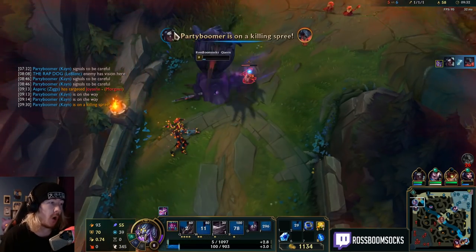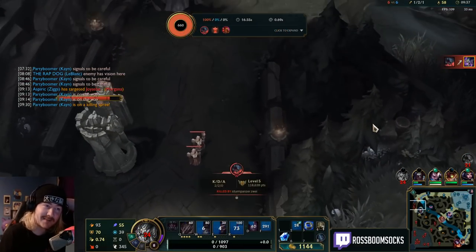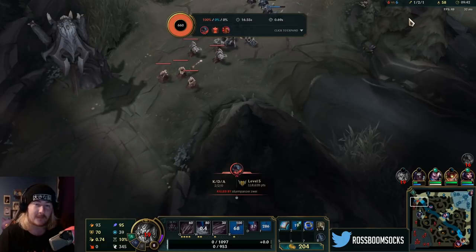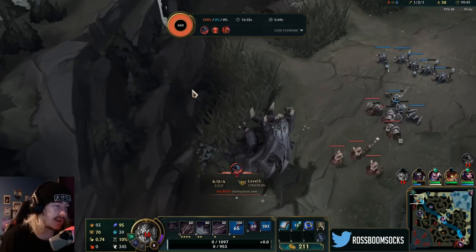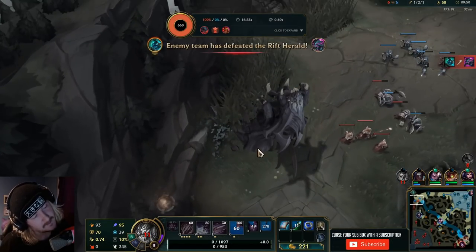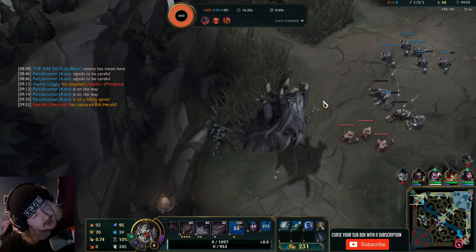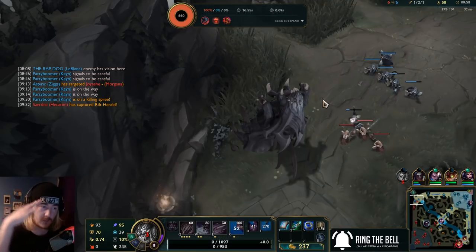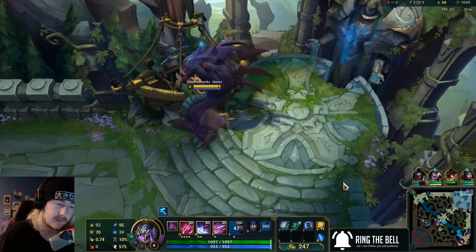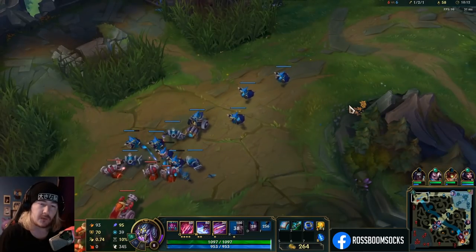A single caster minion finished me off — I cannot believe it. First I didn't get the kill, and then a caster minion finishes me off. Is there anything less honorable? Also, the death animation isn't quite there. I can't believe it, Killary — I paid money for this and it doesn't have custom death animations.